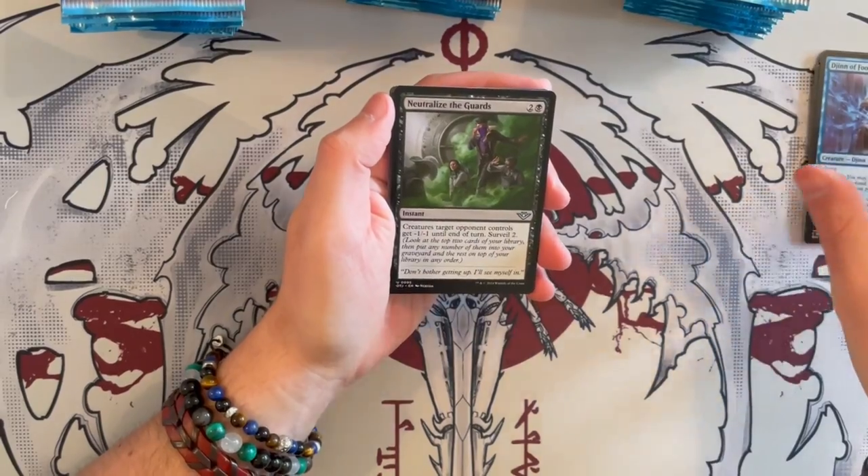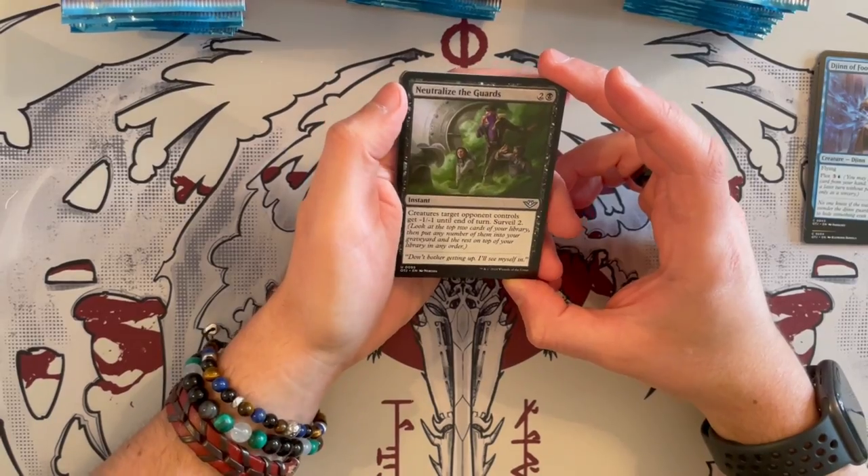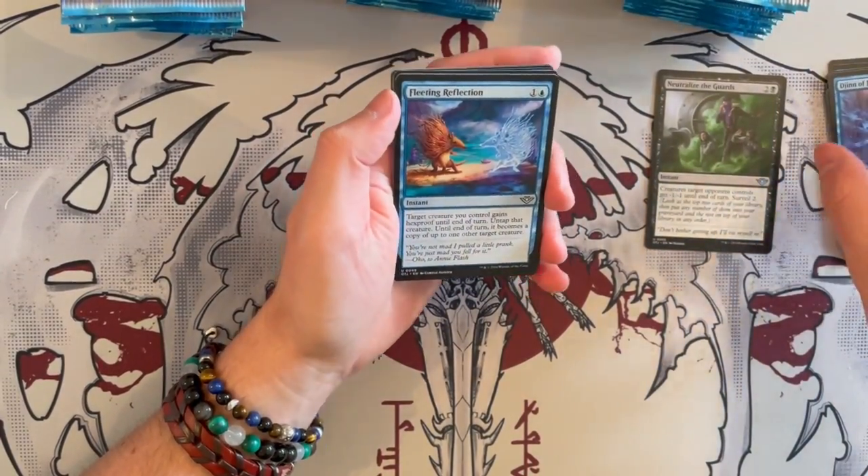Then we have Neutralized Guards — an instant that costs 3. Creatures the staggered opponent controls get minus 1, minus 1 until end of turn, and you get Surveil 2. Good sideboard card, probably on best of 3.